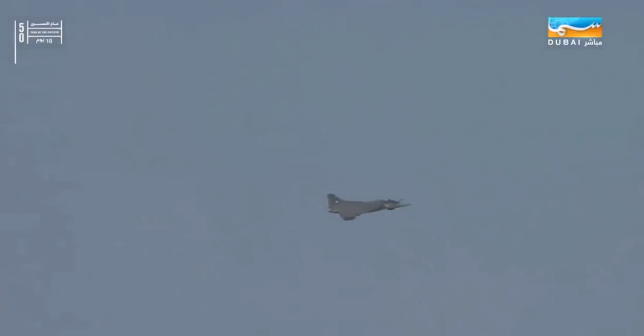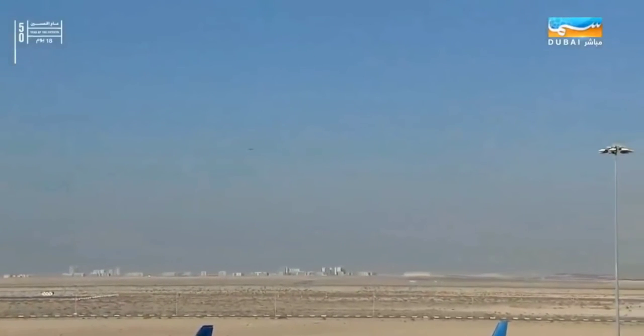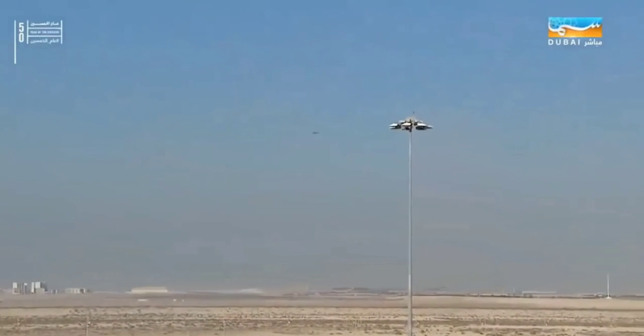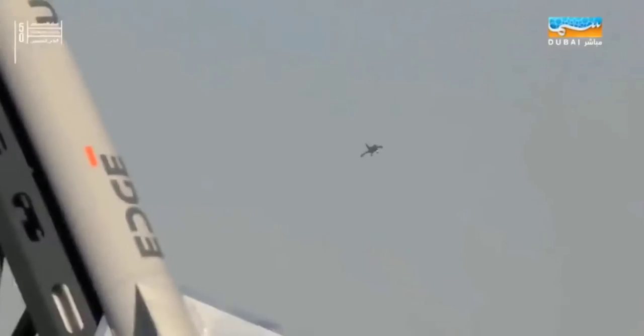Built by HAL, the Tejas is a single-seat, single-engine multi-role combat aircraft with modern avionics and an electronic warfare suite. Equipped with a full glass cockpit, it is also capable of air-to-air refueling and delivering air-to-air and air-to-ground ordnance. The Tejas is capable of operating at airfields at altitudes up to 10,000 feet above mean sea level and has been tried and tested in all types of climates, temperatures, and terrain in India.